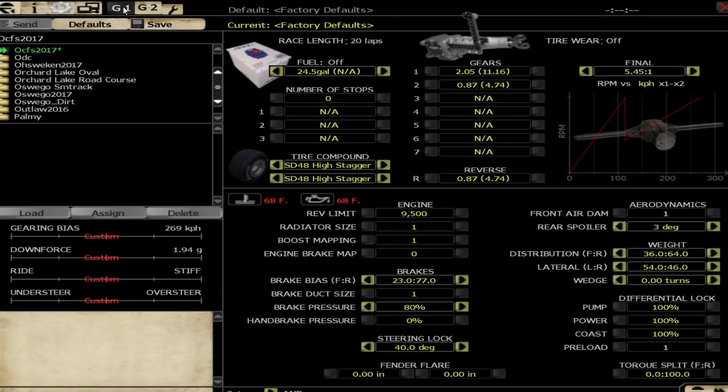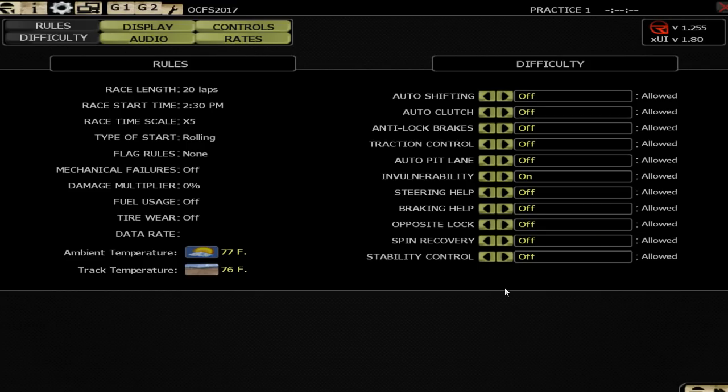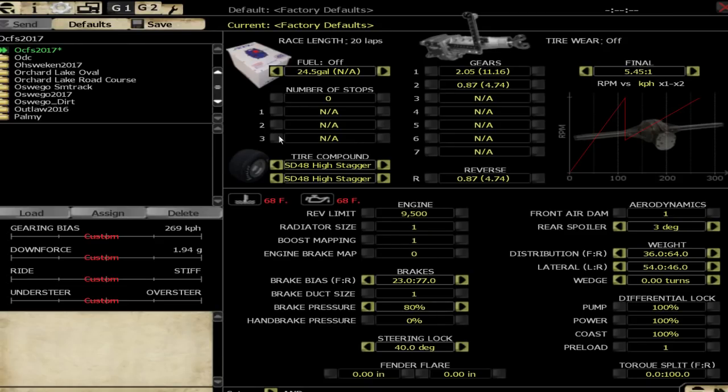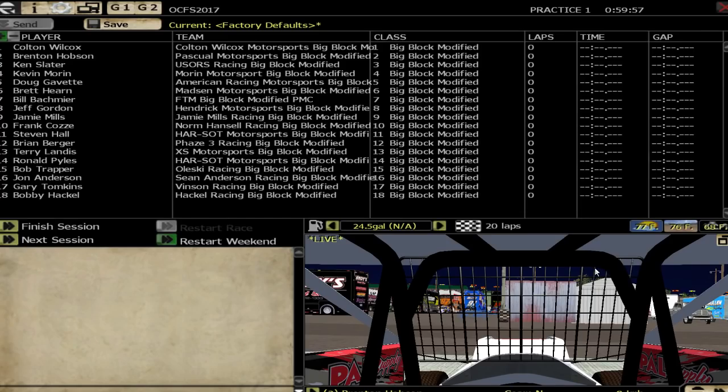Alright, so that's the garage. We've got our difficulty options all set to off except for the invulnerability. In the rates section we've got the following — this is what I'm running with my G27. Pause this screen if you need to copy these details. As for the setup, I think I'll shorten the gears a skosh and leave everything else the same. I like the default setup for the big blocks.